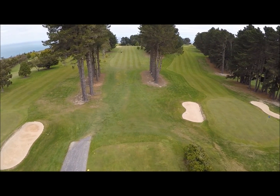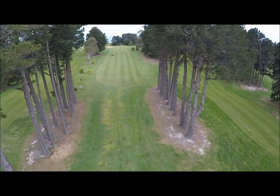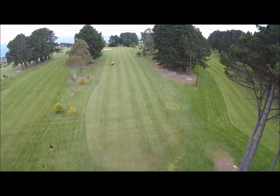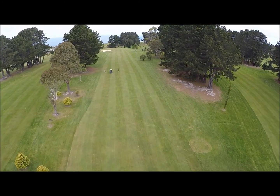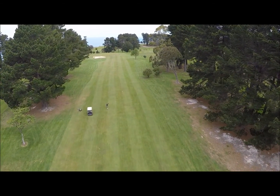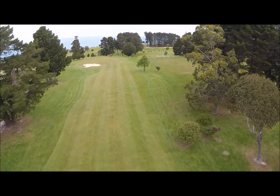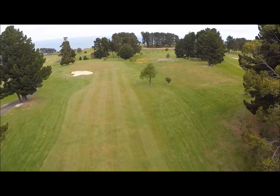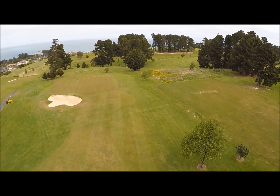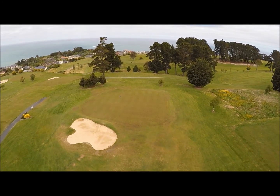The first hole, Makises, is a 346 metre par four. A well-hit drive makes this hole a real birdie opportunity — that's if you can avoid the large bunker at the front of the green. The first green is mainly flat with a slight slope towards the bunker, and it's also one of the course's quickest.